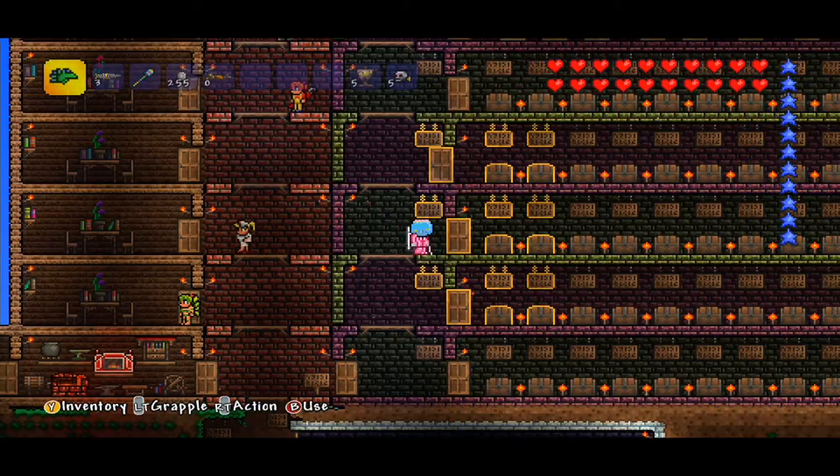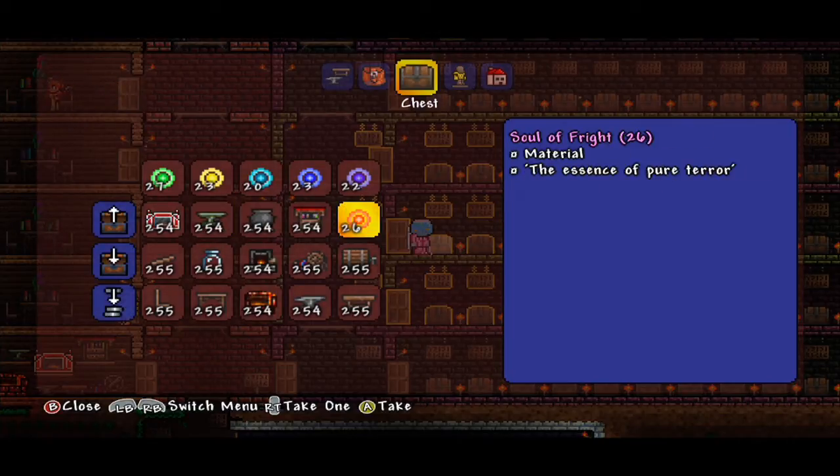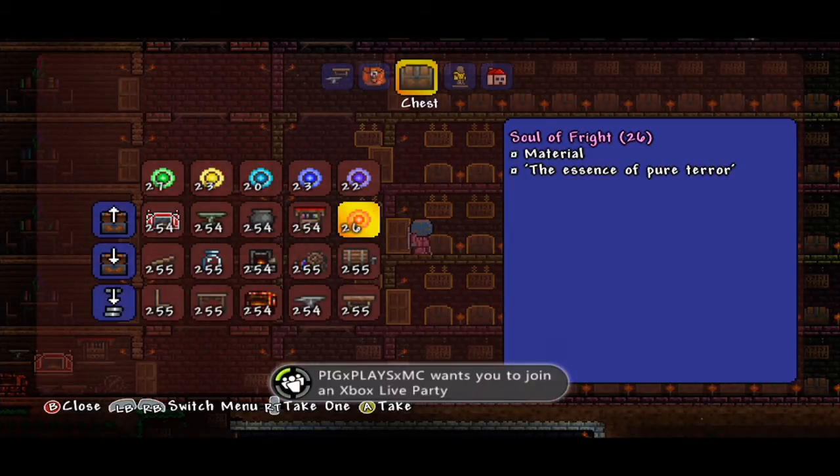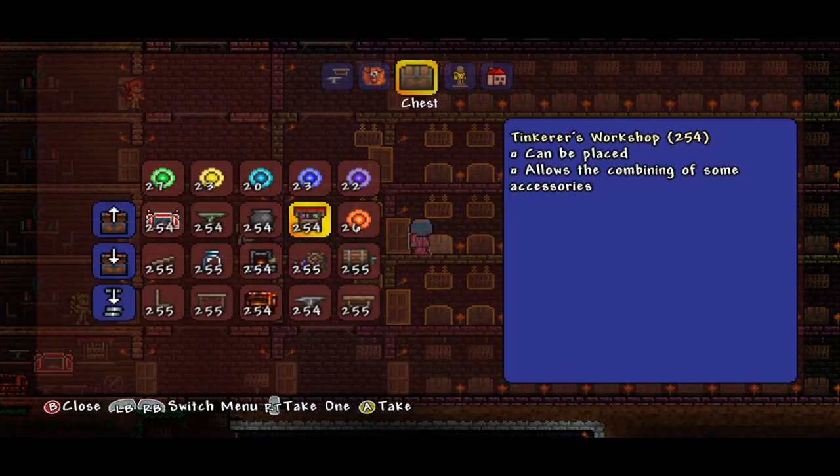Let's go through the very first chest. I have thrown these Souls of Night up here, but we do have Souls of Sight, Blight, Flight, Might, Night, and Fright. We also have building items — we have the Tinker's Workshop, which allows you to combine accessories, which is pretty cool. I just like the way it looks.